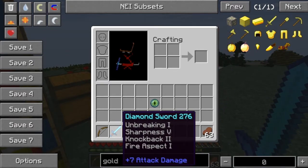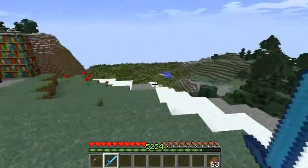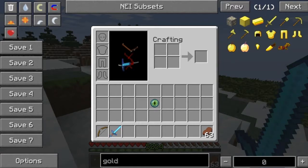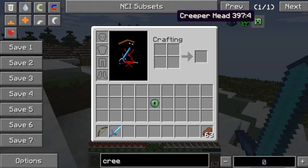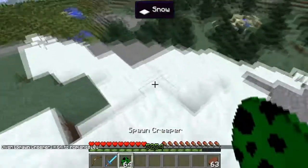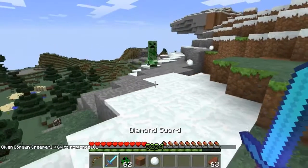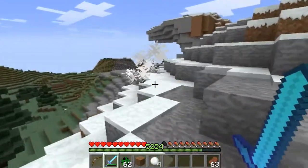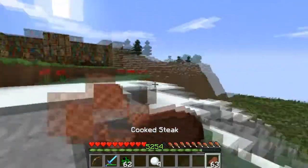We've got Unbreaking 1, Sharpness 5, Knockback 2, and Fire Aspect 1. Let's test this - let's get a cow. There's a Creeper - see how much damage this does? I don't have damage indicators on so I can't really tell you. Well, he's dead. Put him out of his misery.